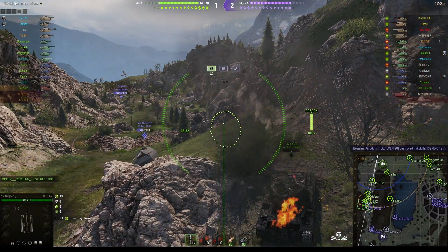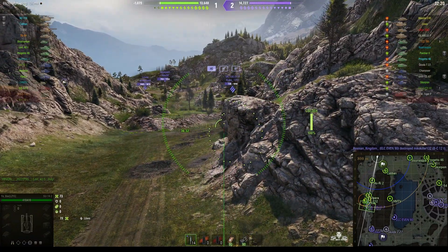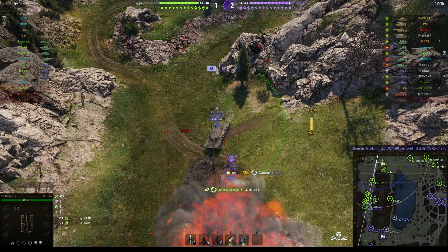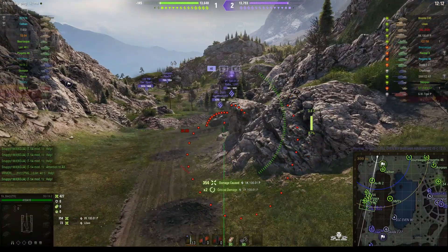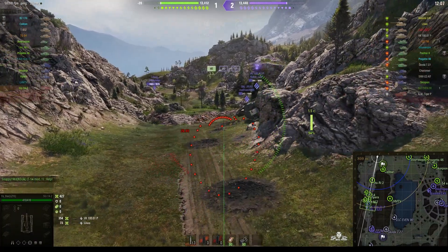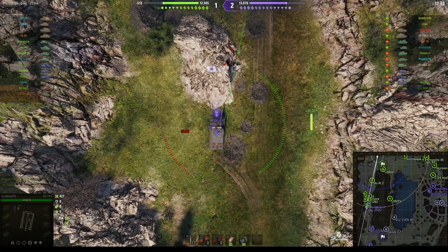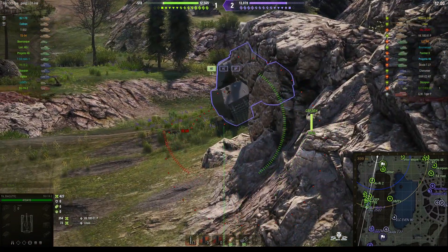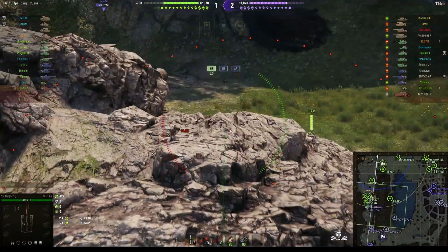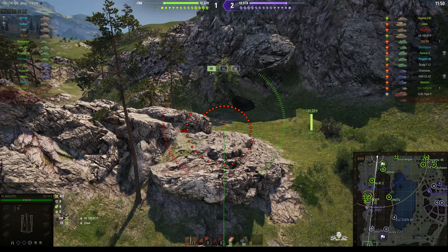We know where the enemy arty is now — he's just given away his position. He's actually the other side of the rock face just behind the bushes. We're trying to get this BK fully dialed in — direct hit right in the front of the vehicle, 354. The good news is that because the enemy arty has been spotted, it's very difficult to counter-battery on Yarbaz's school bus from that position, as he's blocked by the rocks.